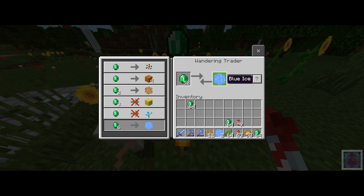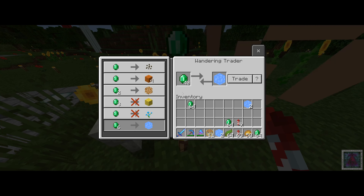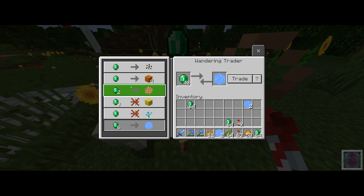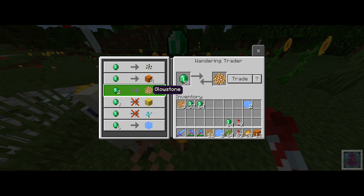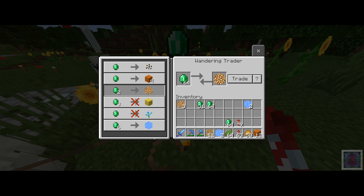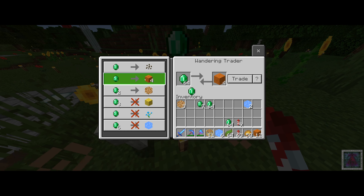So let's just trade for a little bit of blue ice — it's really easy, we just click on there and take that. What's that come up with? All right, that just comes up with some instructions on the new wandering trader. I just thought I'd give you a quick look at this whilst we're working on a few other projects.